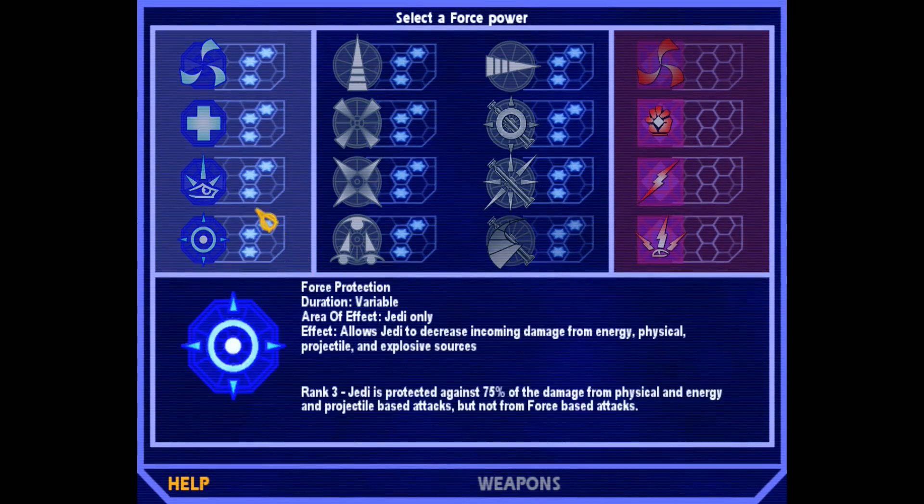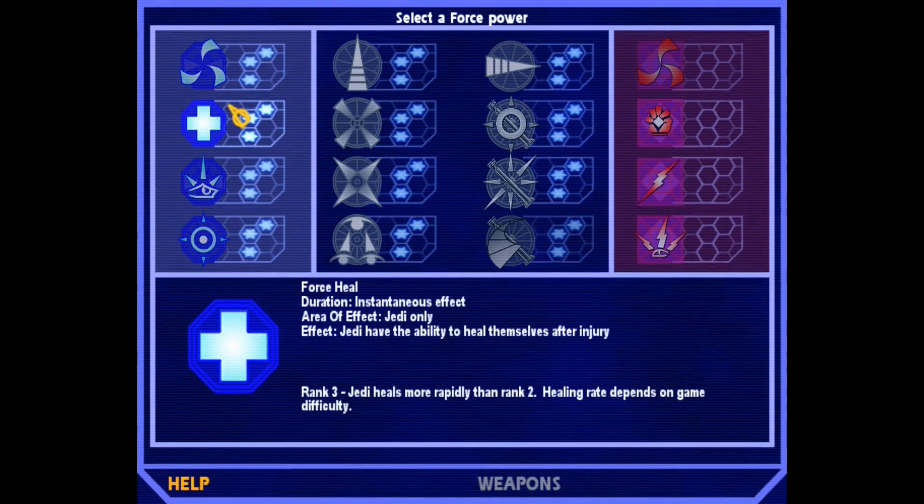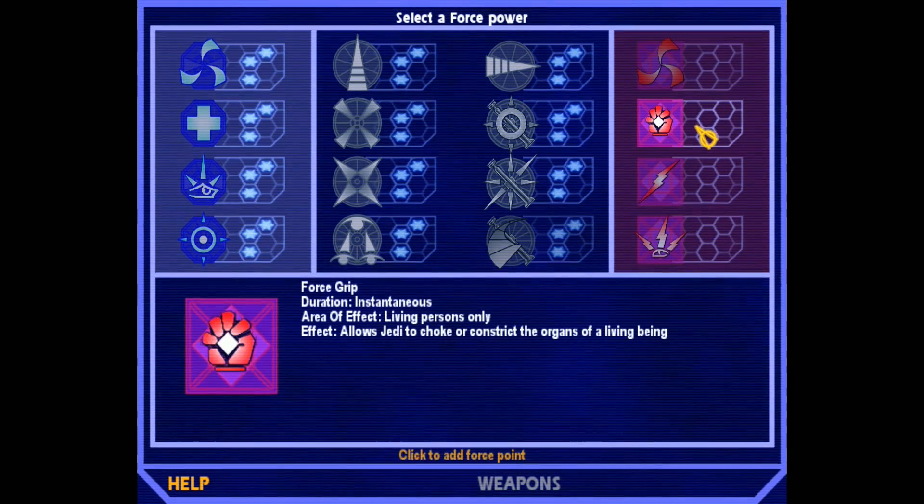Check this out — we are completely full up on light side powers, so we need to buy a dark side one. We have Force Drain, which allows Jedi to transfer the life essence of a person to themselves. We already have Force Heal, so that's kind of the same thing. Force Grip allows Jedi to choke or constrict the organs of a living being.